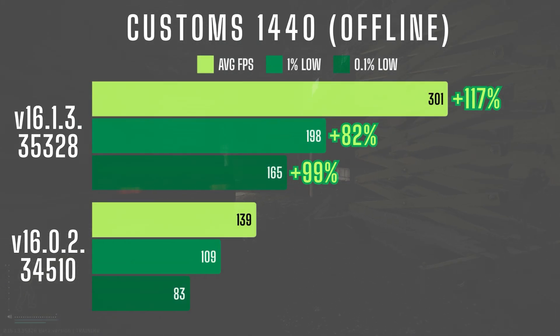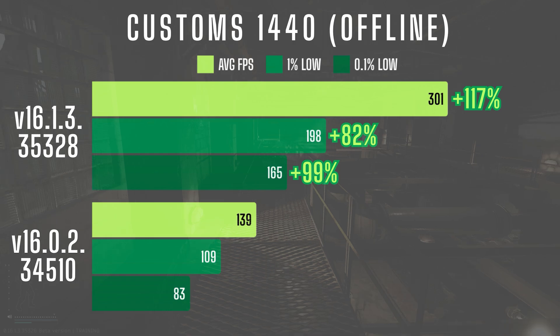In 1440 offline, the gains were even more impressive — performance more than doubled with a 117% increase in average FPS over the last patch. The biggest improvement came in frame stability: 1% lows were up by 82% and 0.1% lows saw a 99% uplift, making the game feel far less choppy, especially around the new buildings. After the expansion, Customs had been running pretty poorly, but with this update performance is finally back where it should be on this map.